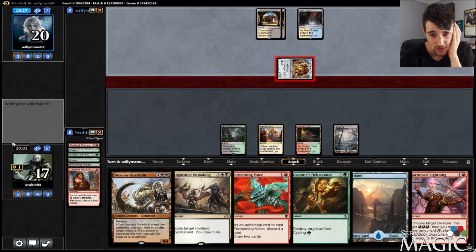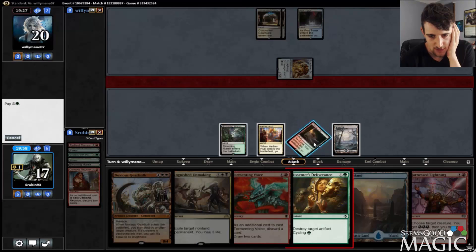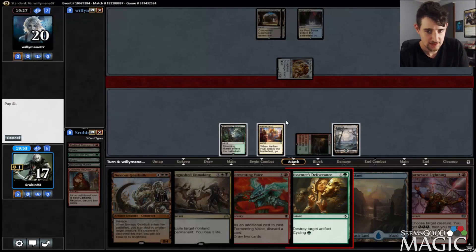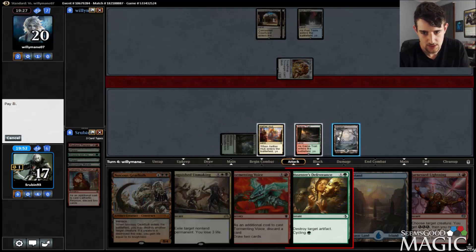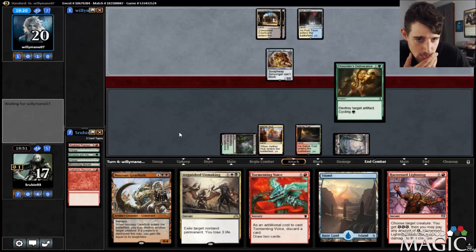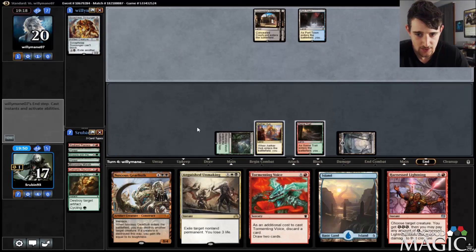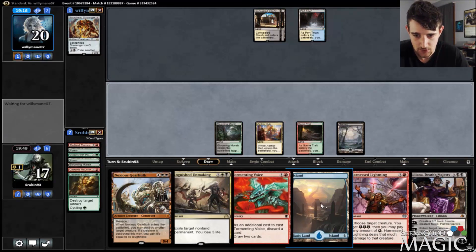I can cycle Dissenter's Deliverance assuming Noxious Gearhulk is going to be able to come down and do some work, or I could kill this thing with Dissenter's Deliverance. I think I'm just going to go ahead and kill it. I know it's going to come back at some point but stopping them from being super aggressive is key. If they Spell Queller that then I'm just going to Harness Lightning their Spell Queller and do work in that spot.